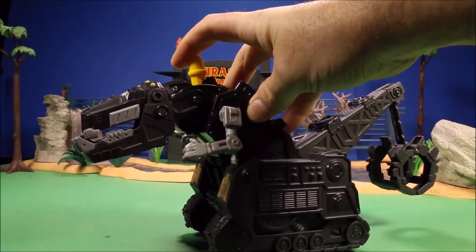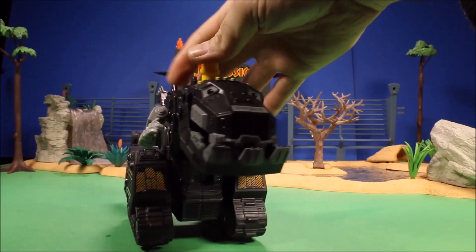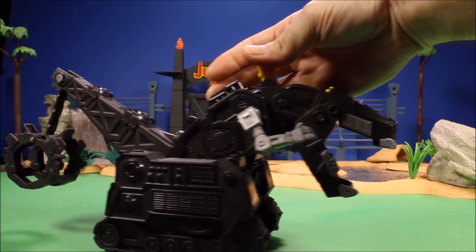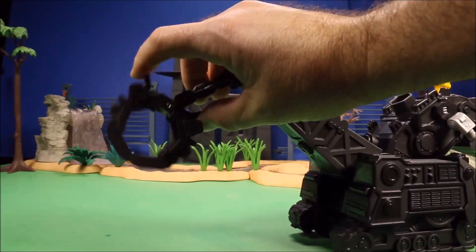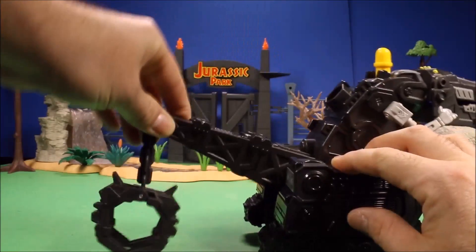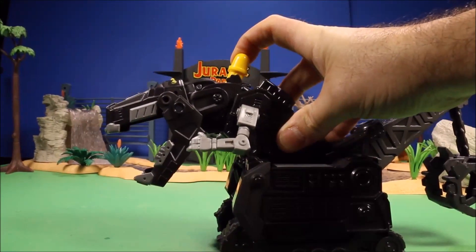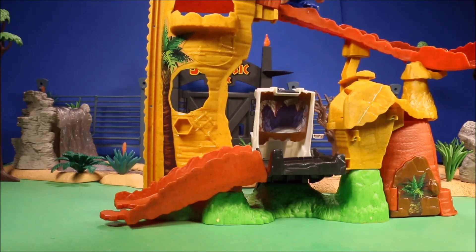The talking Shadow Tyrox says things like: 'Scraptors — can't stand those guys!', 'Look out, Scraptors!', and 'Fruit power is no match for brain power!' He has a claw in the back you can use to pick stuff up, and you move it up and down. This guy is really cool too. Then we have a giant Destructs playset.